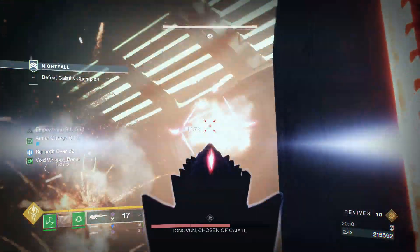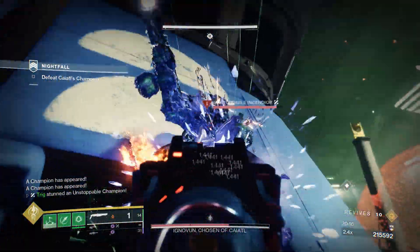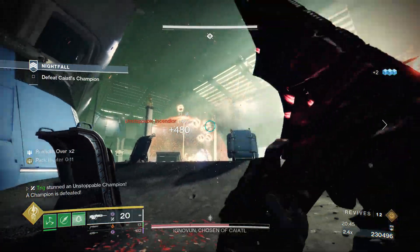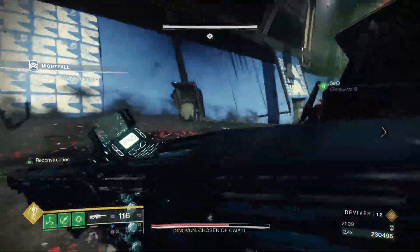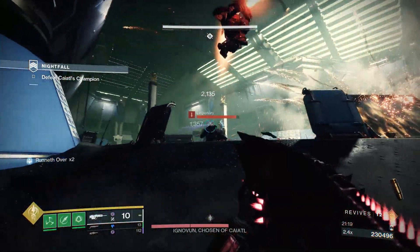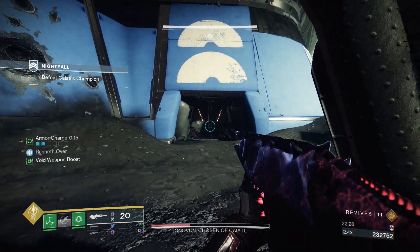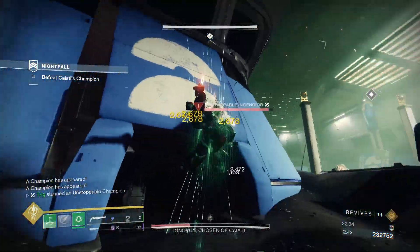Play it super safe — we were damaging with primaries until we got him to a third of his health. Once he gets to a third, two unstoppable champions will spawn, one on each side of the room. Insta-kill the one on your side, then sit back and kill the other when he comes over to you. The boss will be firing fireballs the whole time, so make sure you don't die to them. Then he has a shield generator you need to destroy — just like the first boss but a little easier. Maintain the fireballs, run in, destroy the shield gen, then back up to the corner and damage him again. Rinse and repeat — at a third of health, more champions will spawn; insta-melt them.